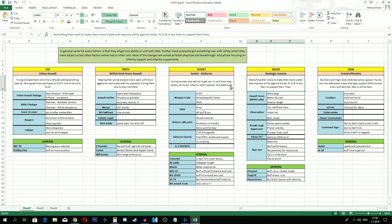Grenades are also cheaper for Conscripts. Maxims will get better suppression when using their ability. The ZiS-2 canister shot got nerfed slightly - thank god. The M5 Quad got an all-around buff. The SU-76 got a performance nerf but its mobility is increased, which I think is a really good idea, because one SU-76 is very strong - you can bombard and engage German armor, which they usually wouldn't have in great numbers early in 1v1 or 2v2.